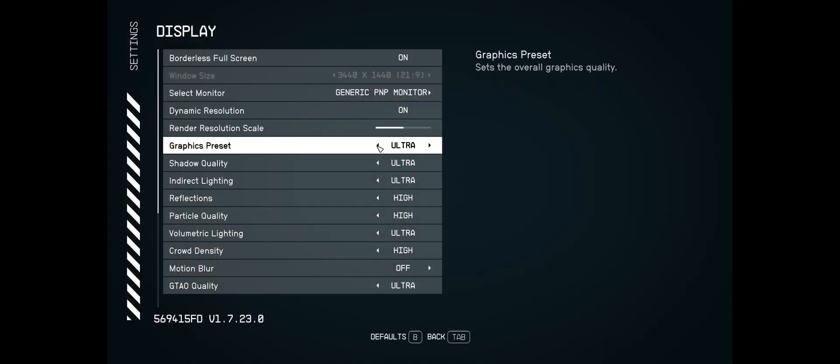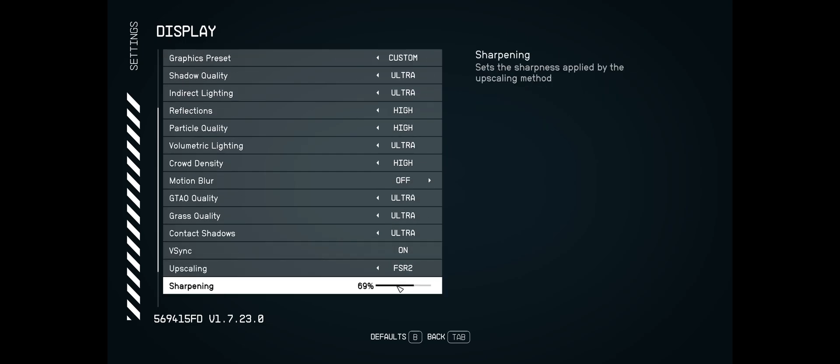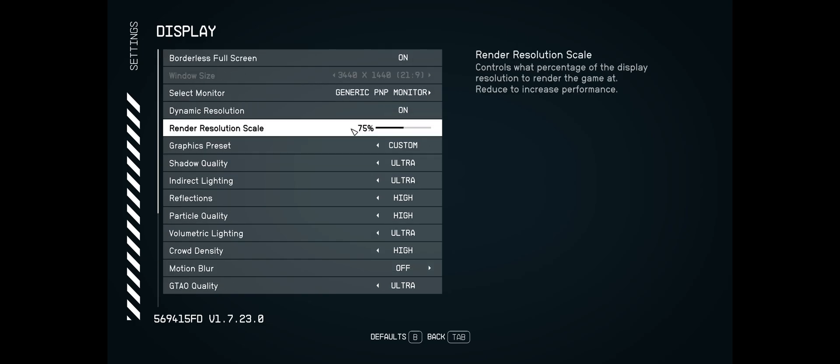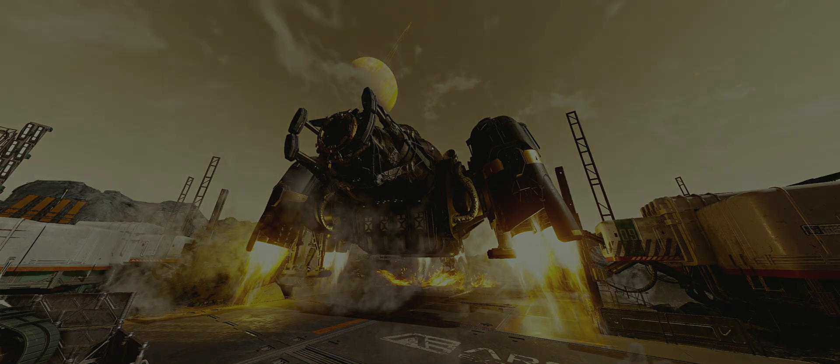You'll probably notice a big difference on your system as well. The only thing we have turned down from ultra settings is motion blur to off. Let's go ahead and jump into it — don't forget to leave me a comment with your findings down below.